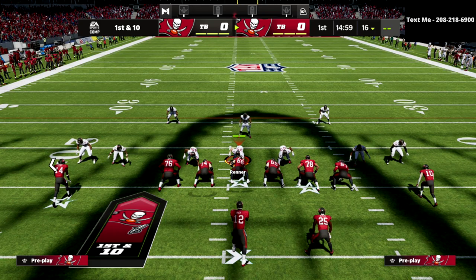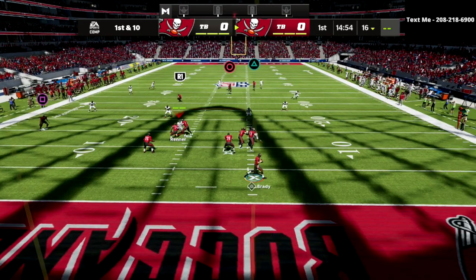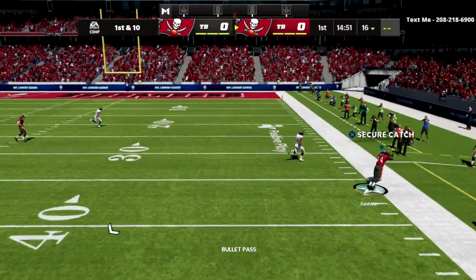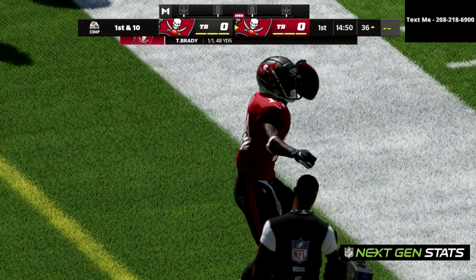At the snap of the ball, your seam streak clears out all the zones, and then the circle receiver gets wide open all the way down the field for an absolute laser — and that's against a 30-yard cloud flat.